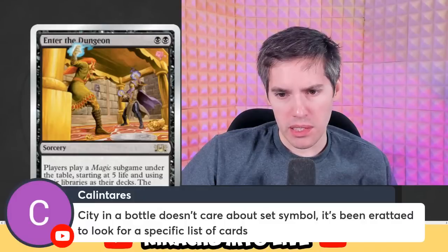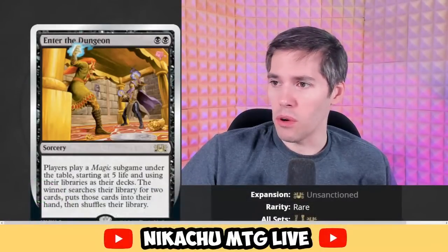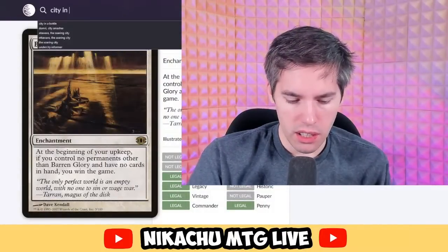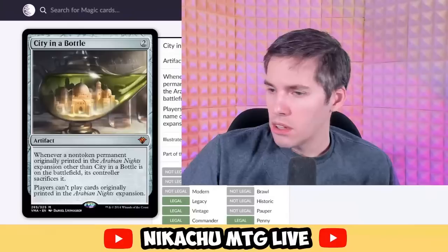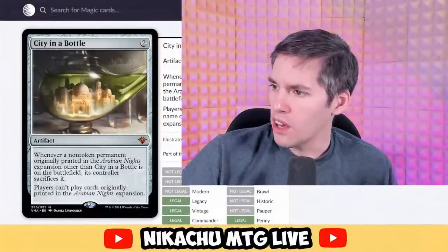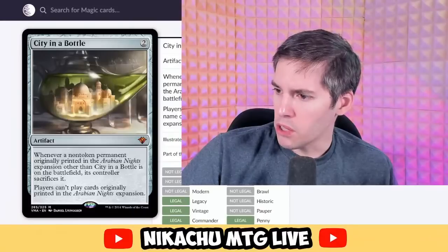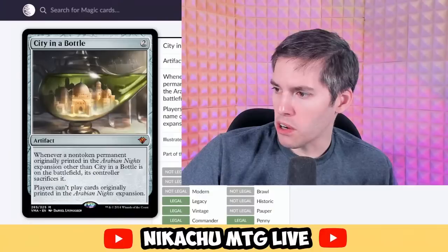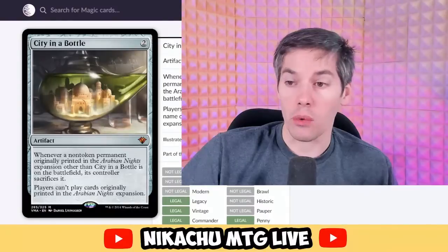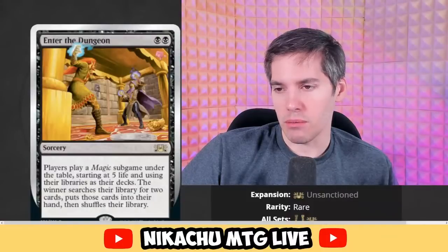Calentera says City in a Bottle doesn't care about set symbol — it's been errated to look for a specific list of cards. Let's look at City in a Bottle. It says whenever one or more non-token permanents with a name originally printed in the Arabian Nights expansion are on the battlefield — so even if it got reprinted, you blow it up as well. Interesting — that's some neat trivia there.